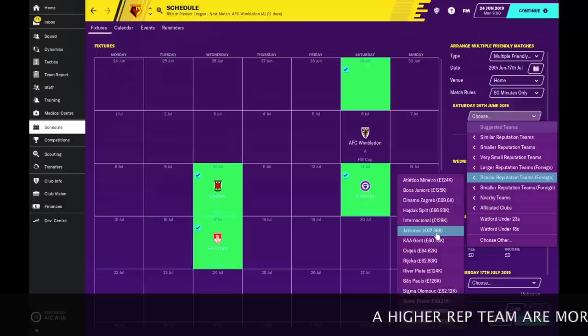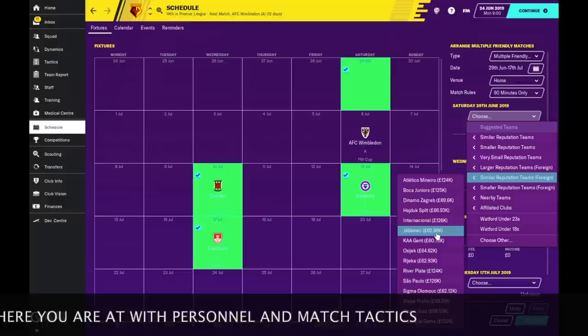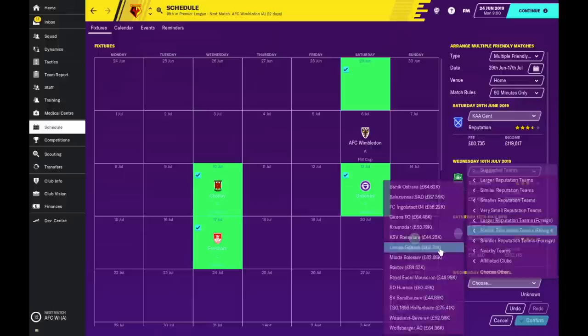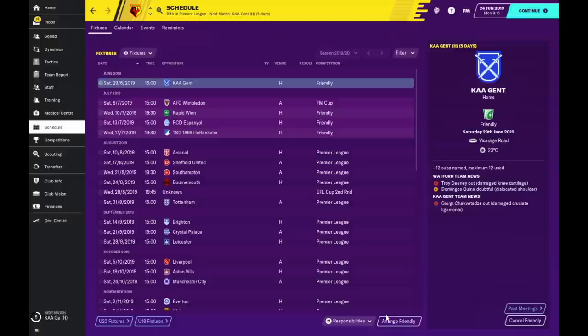What I usually do is pick okay teams. I don't like to pick rubbish teams — smashing rubbish teams 7-0, 30-0. Okay your morale goes up, but it's really hard to judge your tactics against poor teams. So I like to arrange friendlies at home against teams that are winnable but also good teams. Similar reputation. There's Ghent — Ghent are a good team. Rapid Vienna, Espanol, Lekia Dansk. Be careful here — it's unlikely they don't want to travel this far for a friendly. So I'll just change it from Poland to UK. We'll pick Hoffenheim instead.